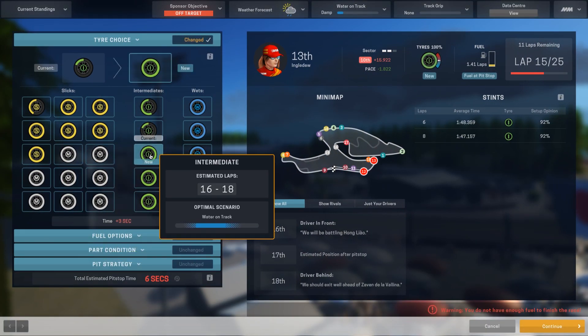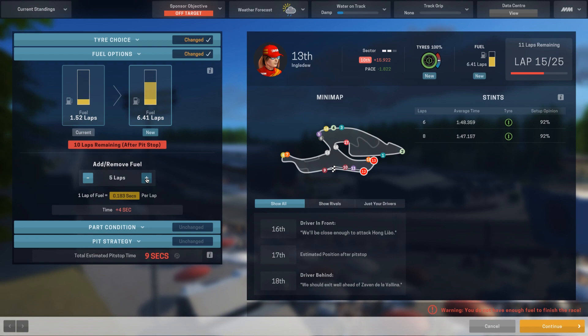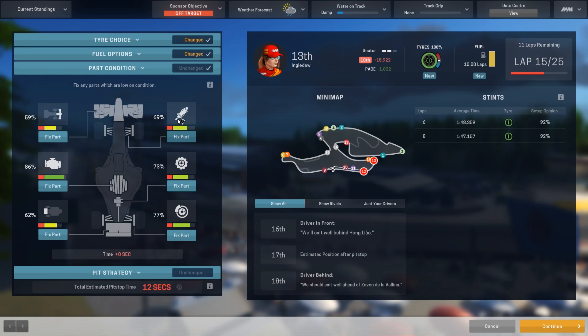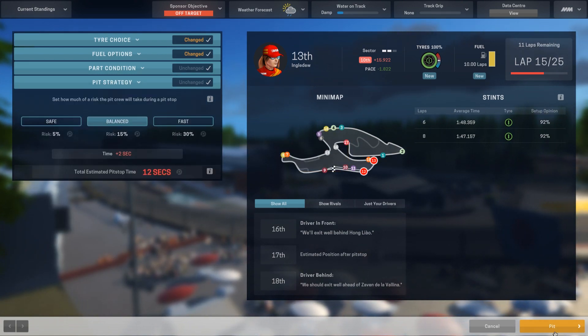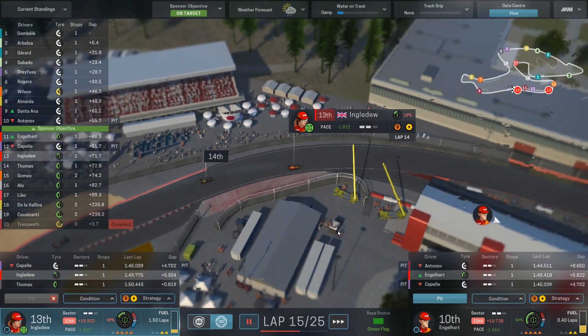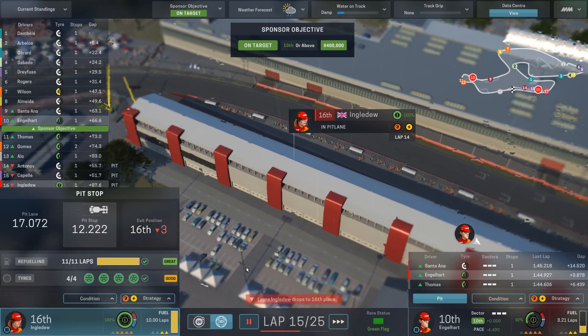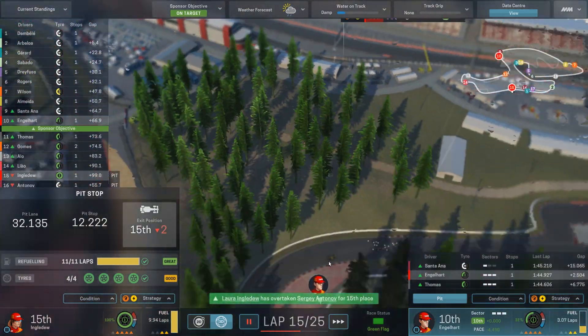Let's have Laura pit now — give her a new set of intermediate tires and 10 laps of fuel since it's going to rain for the rest of the race. We considered wet tires but we'll stick with intermediates. Park conditions are okay; front wing and suspension are a little worn but not in the red. She managed to get into the pit — tires needed it, which is good.